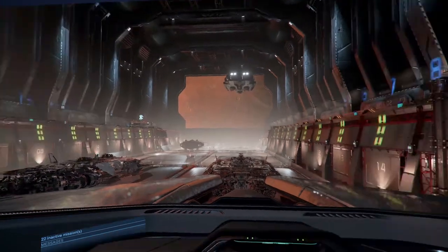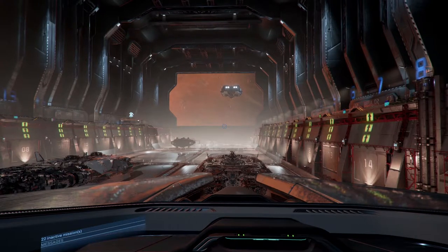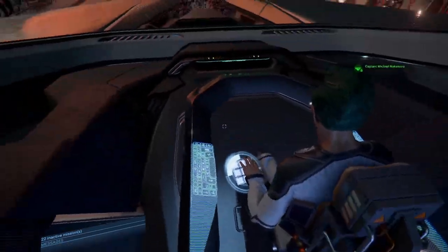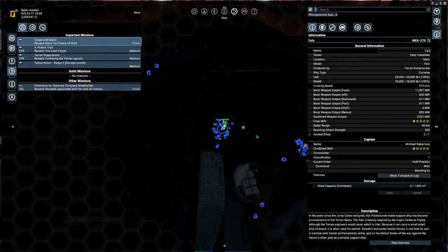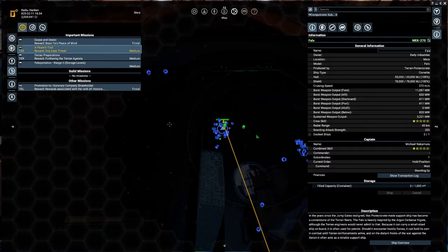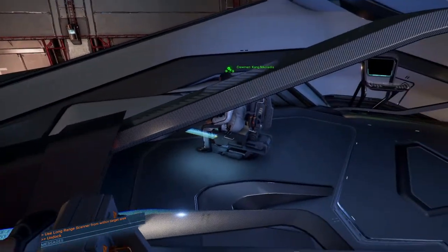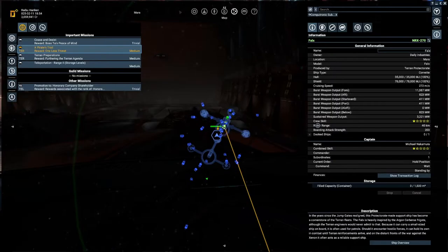Welcome — we're playing X4. I've sent my guy in to buy some advanced satellites for the mission we're going to get into again: the pirate trail. Let's set that effect active. It's still medium difficulty, although with my current ship I should not be able to die, so we'll see how that goes.